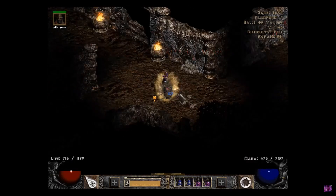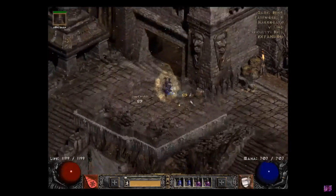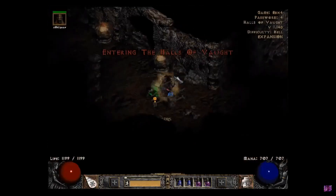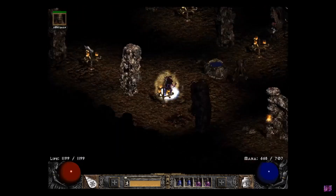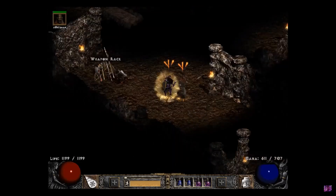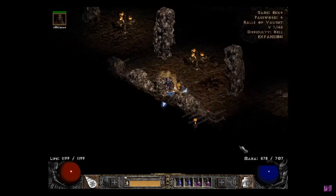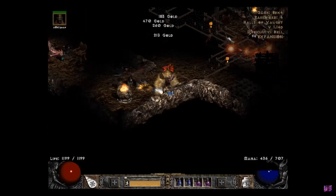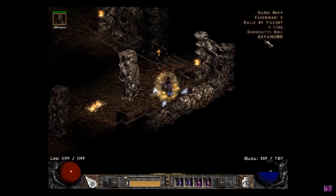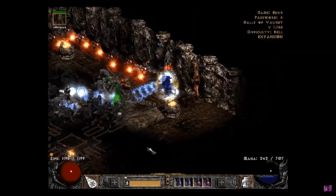Now that we're here, we're just going to recharge our life, because this particular spot I would argue is the most dangerous in the game. Let's see if during this guide video we're going to die or not. What I like to do is start to the left. If I see a weapon rack right here, usually what that tells me is that he's located either to the top or to the bottom. He's not located to the bottom, so let's try the top.